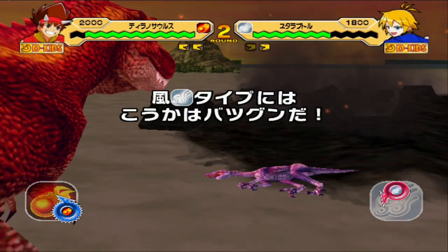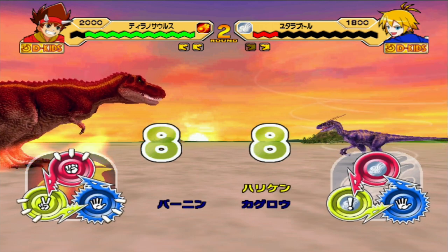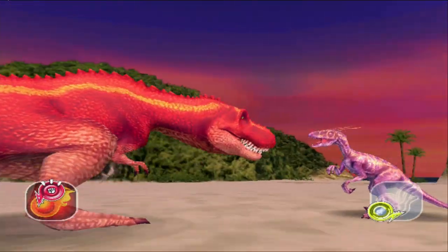We saw what it did to the Carno, but it's pretty much the same. That makes sense because this Uteraptor is defense type. Interesting. Okay, let's move on to a 1,600 Dinosaur.